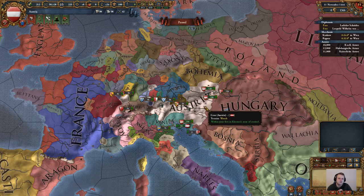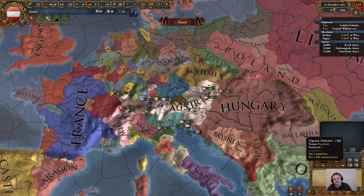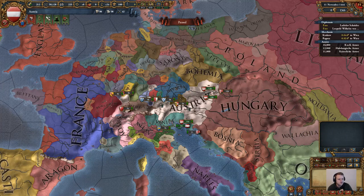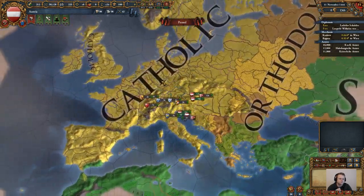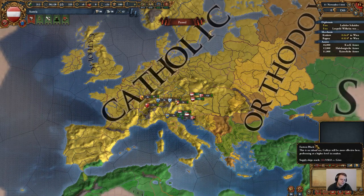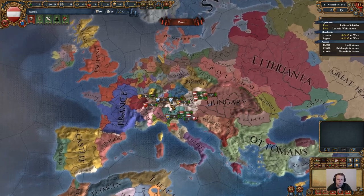We're going to have to deal with a variety of changes in religion due to the Reformation. That's going to happen around the year 1500 to 1520. What's going to happen is most of the Catholic nations here are going to change Protestant, and that is going to lead to a major schism here in Germany and the Holy Roman Empire.